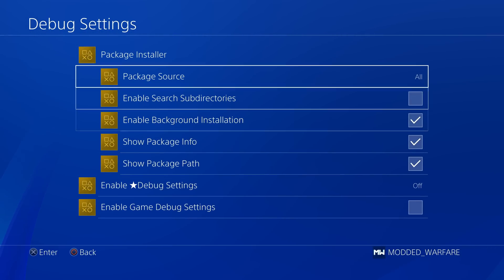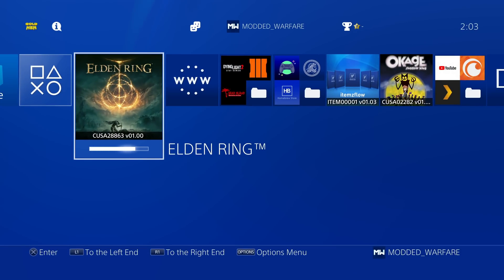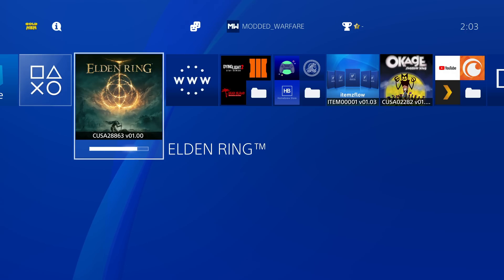So those are all the changes added to the new package installer. Finally, the last significant thing added in this new version is that we have fixed Orbis toolbox support. There is a payload called the Orbis toolbox.